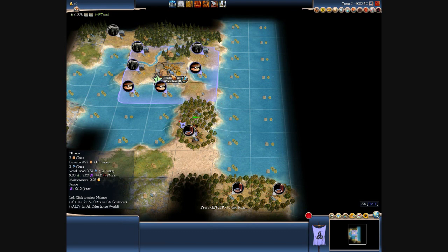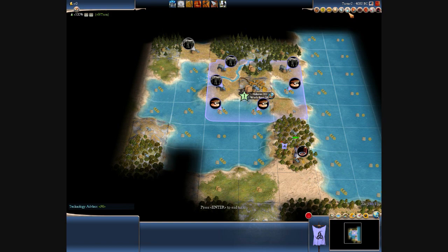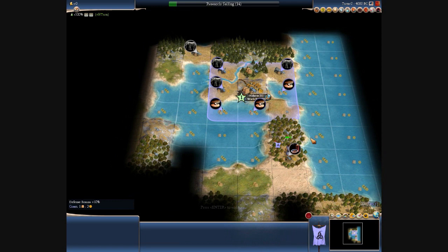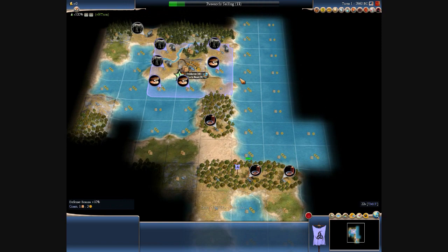So I'll build a workboat. Really any of those ivory tiles wouldn't have been too bad to settle on, but there's not much incentive to move off the plains tile, because if you put a camp on a riverside ivory, you get three commerce from the camp — riverside commerce. You get one bonus commerce for the camp, one commerce for the tile being ivory, and then a bonus one for being financial.